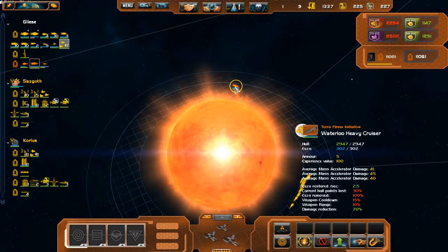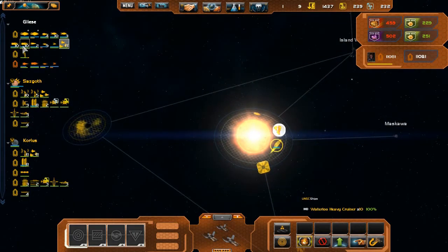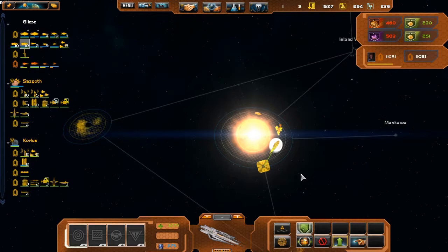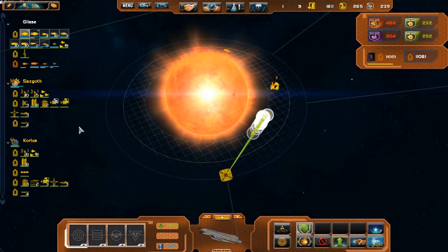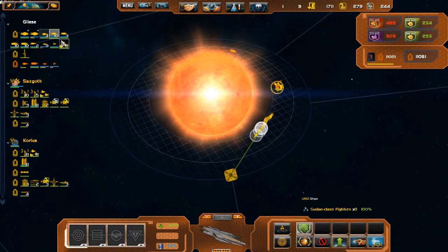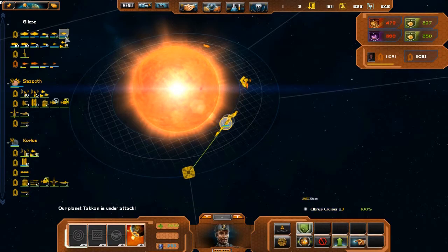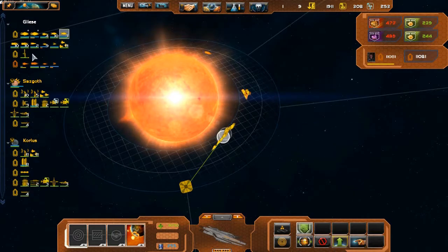After they take him out we're gonna redirect their attack there. I built 20 Waterloo cruisers! Heavy cruisers standing by. I'm trying to see which one had that weird voice-over.